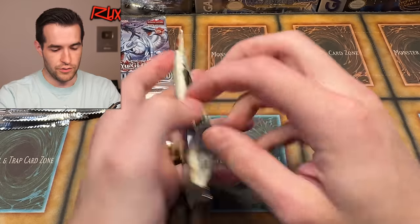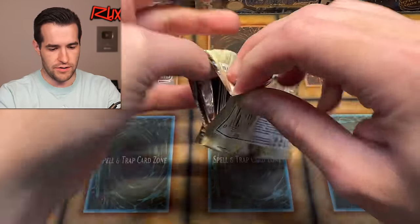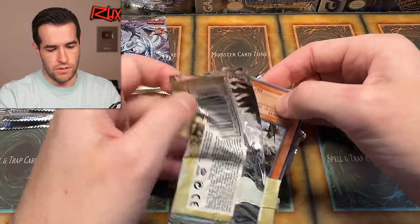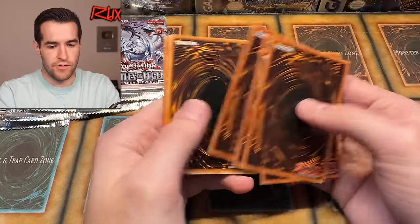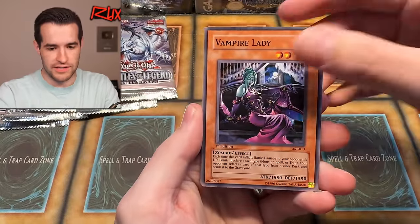This glue is wrapped all the way around, so I'm going to have to open it like this so I don't bend any cards by accident. There we go — very cool. One, two, three, four. That's like a different color — that doesn't always mean it's a foil, but sometimes it does. Vampire Lady. Let's see if we can get something big out of first edition Ancient Sanctuary. I'm still aiming for that Burst Stream of Destruction. It'd be nice to get Dark Magic Attack, Enemy Controller, a secret rare of something.